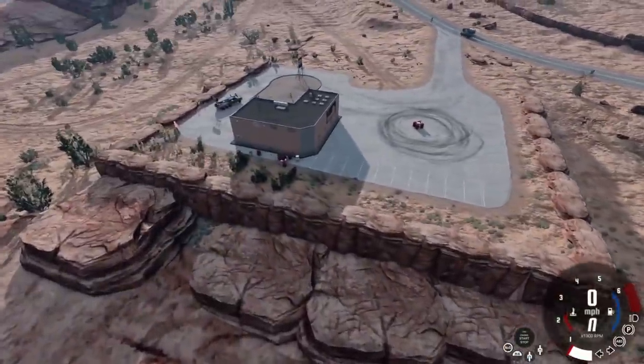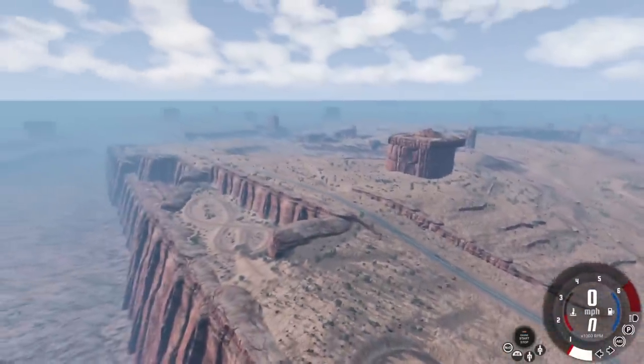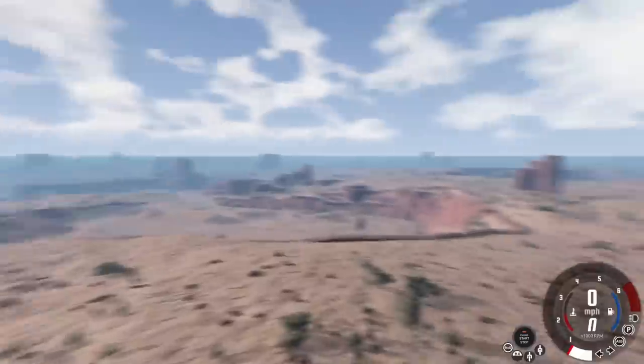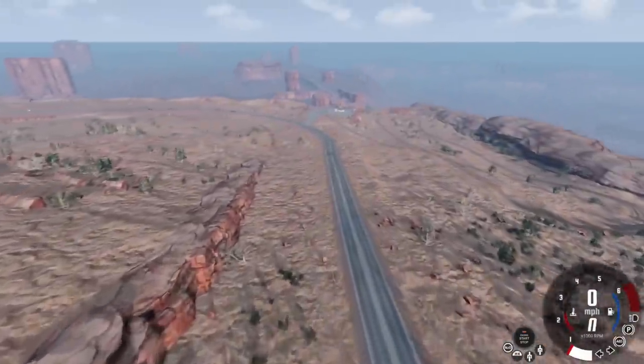We've got two things we're checking out here today. We are in Moab, Utah, which is a fairly new map here in BeamNG. It kind of reminds me of the Utah map that we already have, except there's quite a bit more here — there's like a town, it's got a really pretty unique setup, and it actually looks really large. So I think it's going to be a fun map to test out.